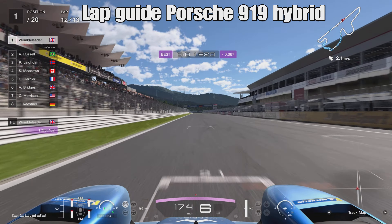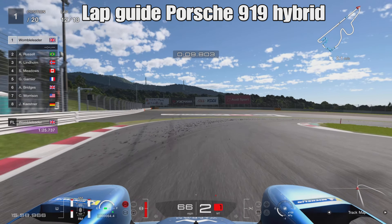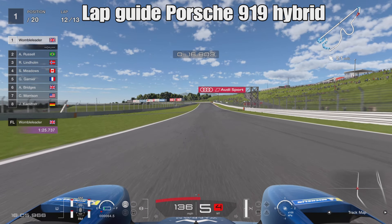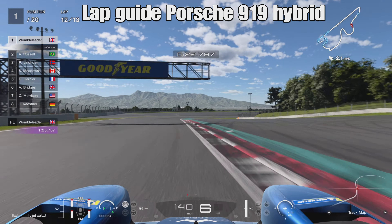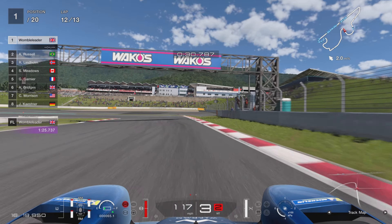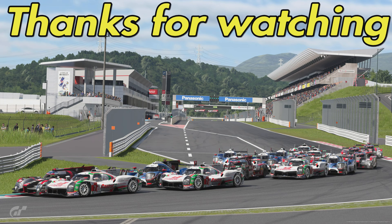That's a lap of Fuji International in the Porsche 919 Hybrid — hopefully that's been useful in some way, shape or form. Do look out for some other guides from the usual suspects; they'll maybe give you some good advice on how to work that hybrid a little bit more than what I managed here. I'll certainly be looking for some advice myself because I was definitely struggling to keep it alive towards the end of the lap. I'm a little bit disillusioned with Gran Turismo 7 at the moment with the lack of strategy and the one-make metas. This new tyre wear has certainly not gone down very well with me either. If you've enjoyed it, please hit that like button and that subscribe button — thank you very much for watching and I shall see you on the next one. Goodbye.